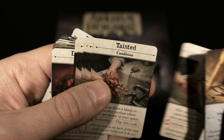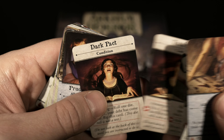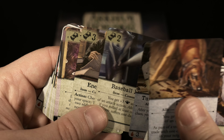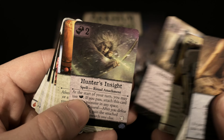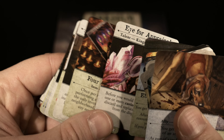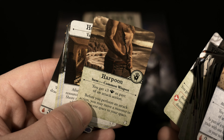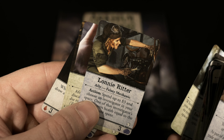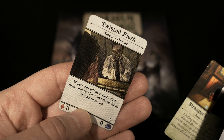Got your conditions here — Tainted, a bunch of tainted conditions actually, Dark Pact. Baseball Bat, Encyclopedia, Ground Pepper, Healing Elixir, Astral Projection, Hunter's Insight, Death — sounds great. Appraisal, Four of Cups, Friend of a Friend, Golden Crown, Harpoon, Hotel Porter, Kerosene, Lucky Coin, and finally Twisted Flesh.